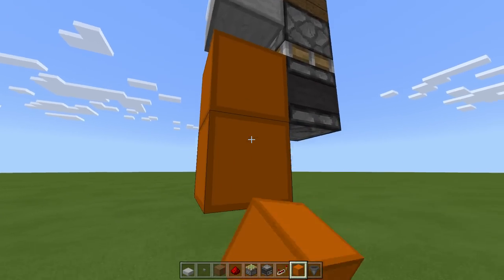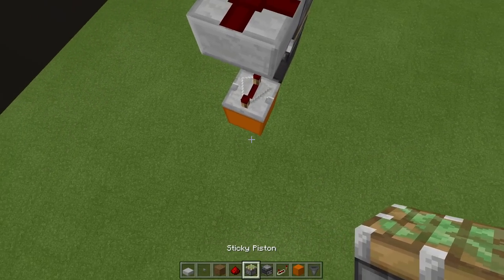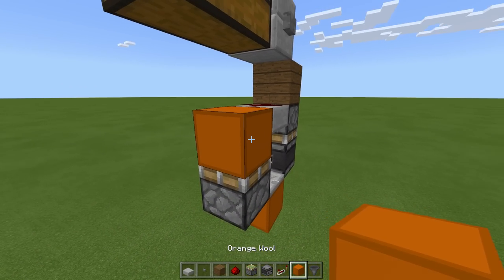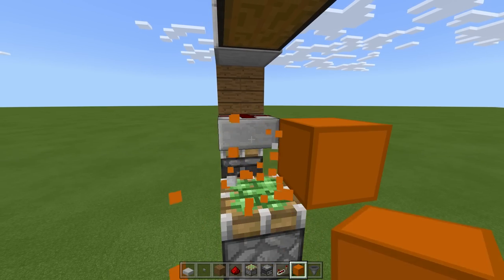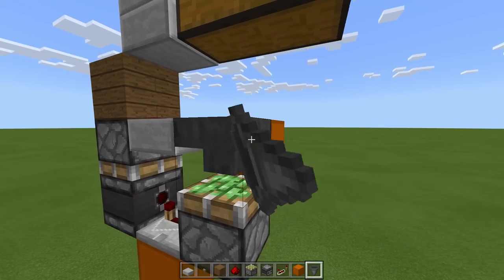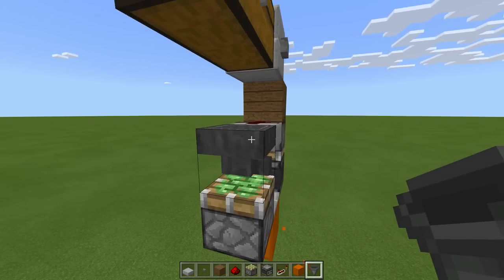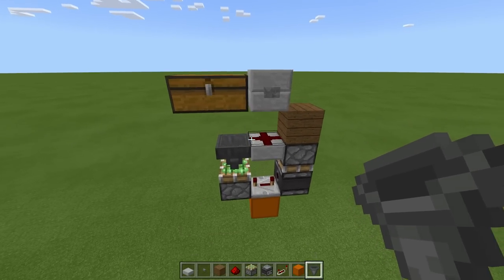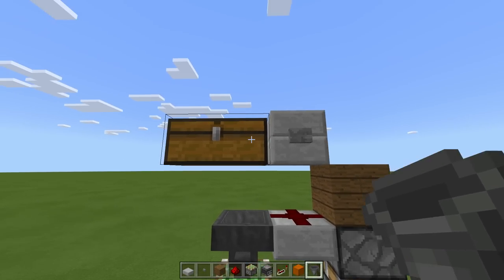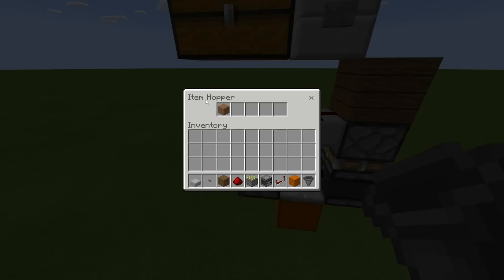Then place a block here, one down, remove this block, and we need a repeater here on four tick delay. Then we need a sticky piston on the side of that repeater facing upward. Then a block here, one out, remove this block, and place a hopper going toward this block - you can see the angle is going toward the block - and we can remove that block. This circuit means that when we place even a stack of items in here, this hopper is only ever going to take one item.